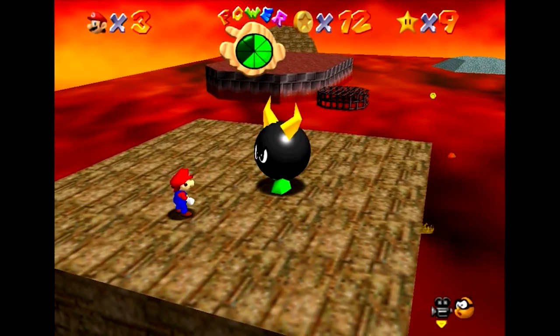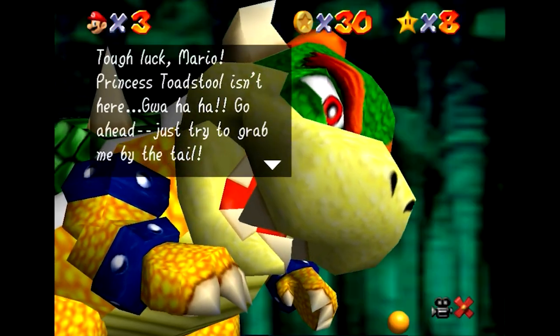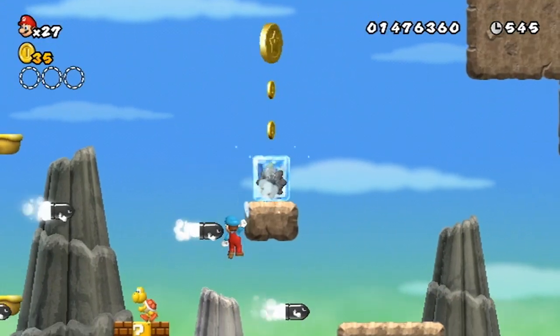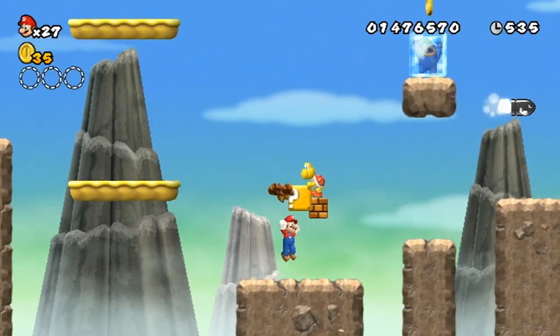How did Nintendo introduce the concept of bosses in a 3D space to an uninitiated public? And most importantly, why the heck are these bosses so darn talkative? Now I dropped a lot of comparisons between 2D and 3D Mario in that opening, so it's only fitting that we start our discussion with a bit of a history lesson on 2D Mario bosses.